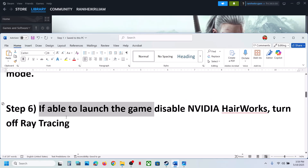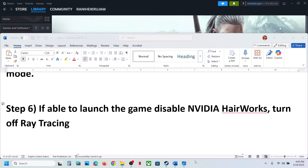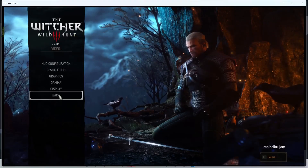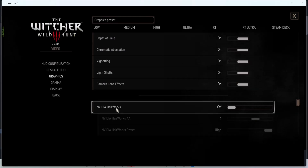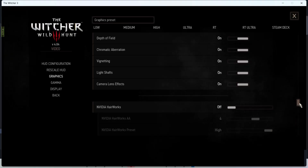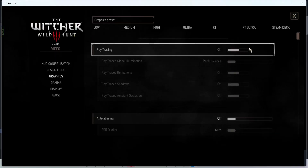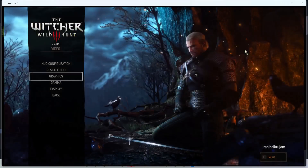If you are able to launch the game, disable Nvidia Hairworks and turn off ray tracing — this has worked for many players. When you launch the game, go to Options, then Video, then Graphics. Scroll down and find Nvidia Hairworks — if it is on, turn it off. Then scroll up and find ray tracing; if it is on, turn it off, apply the settings, and check performance.